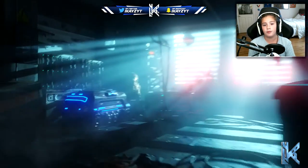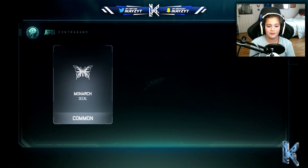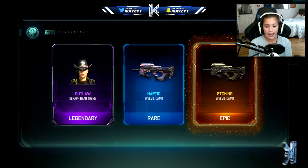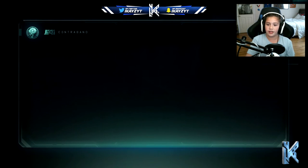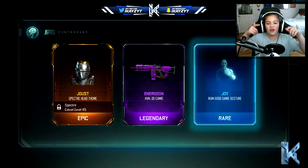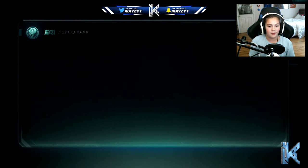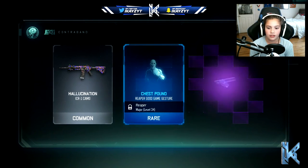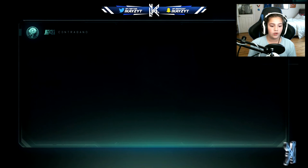We also have some crypto keys so we're gonna open some regular rare supply drops, crossing our fingers. Nothing good at first, but then we got the Haptic camo for the Weevil - I love that camo! And the Etching camo too. Oh, Energy camo for the HVK-30 - that is also a cool camo. We're not getting too many bad things in the supply drops, so that's good.